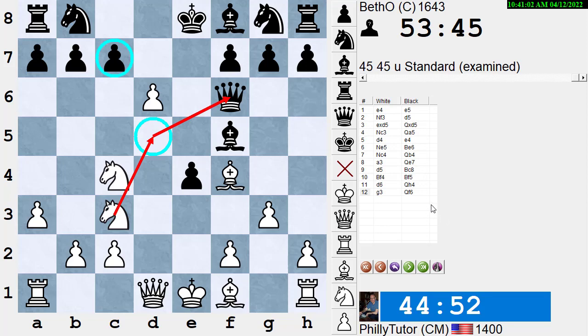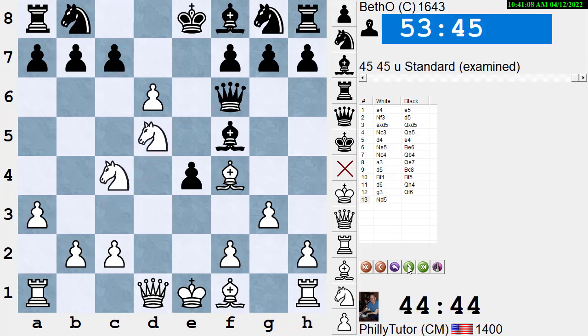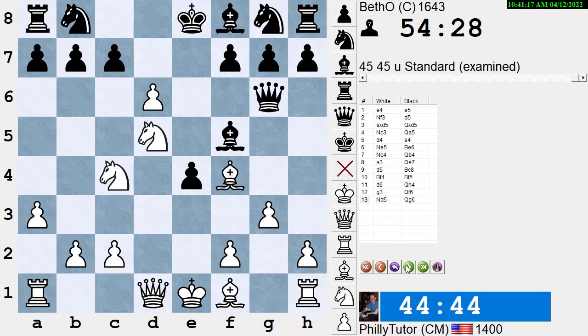Playing g3 makes the pawns slightly weak around the king side if I ever castle there, but I don't think it will come to that. His queen doesn't have many safe squares. He plays Qf6. Now I can bring my knight up and attack his pawn again and his queen. My initiative is so great now that I have a winning attack. I play Nd5 — notice he can't take my b-pawn because my knight on c4 is guarding it. His queen is running out of squares. He plays Qg6.